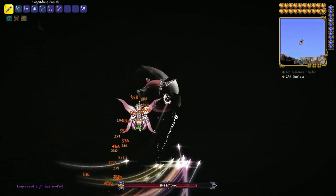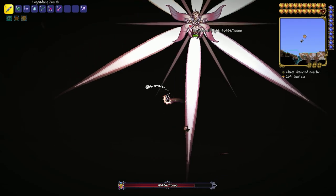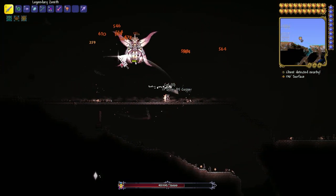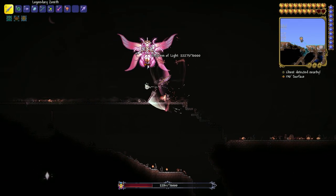Once she spawns, I recommend you to have a very good item that lets you fly, because she's flying and doing all kinds of magic. If you can't fly, I think it's very hard to defeat her. So right now I'm going to beat her flawlessly.